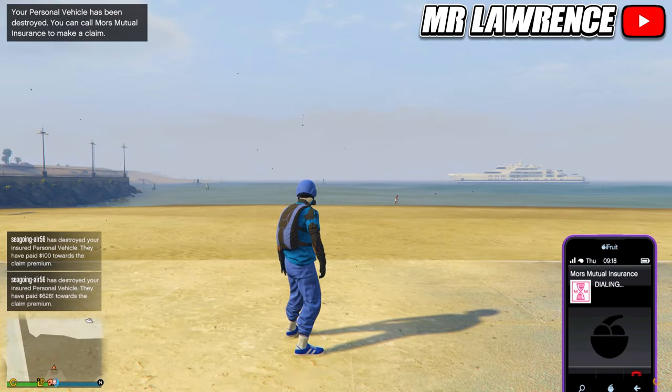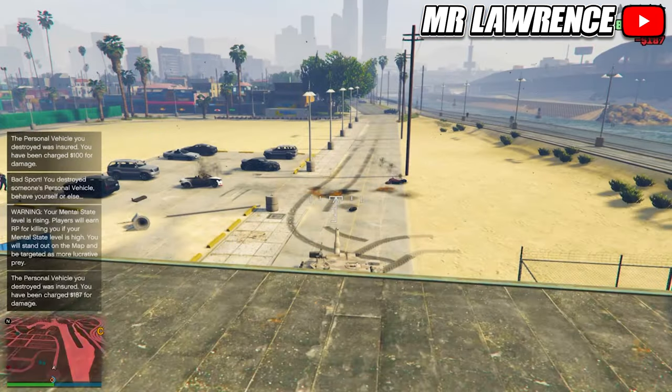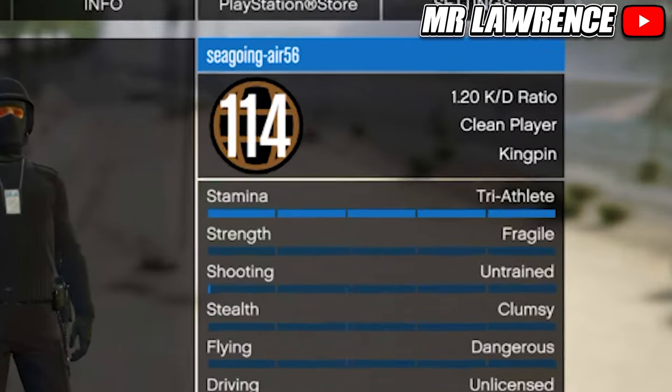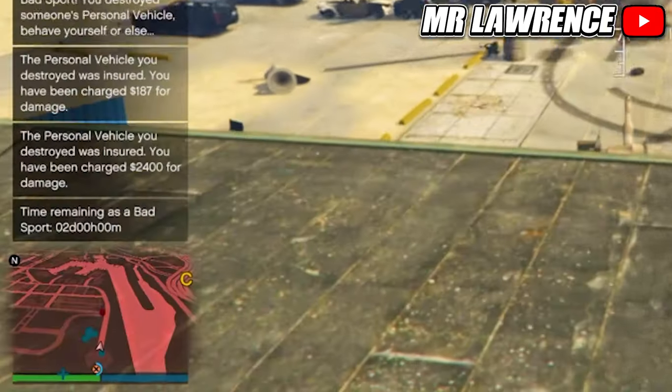When you've destroyed all the bikes, your friend has to call Mors Mutual and with the new feature he can just claim all at once. Then rinse and repeat. If you open your post mail and go to players, you will see when you are almost in bad sport under your name. For me it still says clean player, but when you are almost there it will say dodgy player.